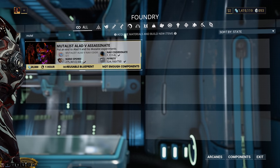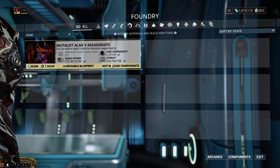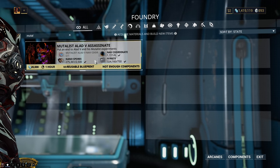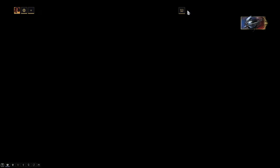The next prerequisite is that the Mutalist Alad V assassinate key is crafted. It's a pretty simple recipe other than the Mutalist Alad V nav coordinate — that is kind of a pain to farm, but it's not that hard per se; it'll just take some time.